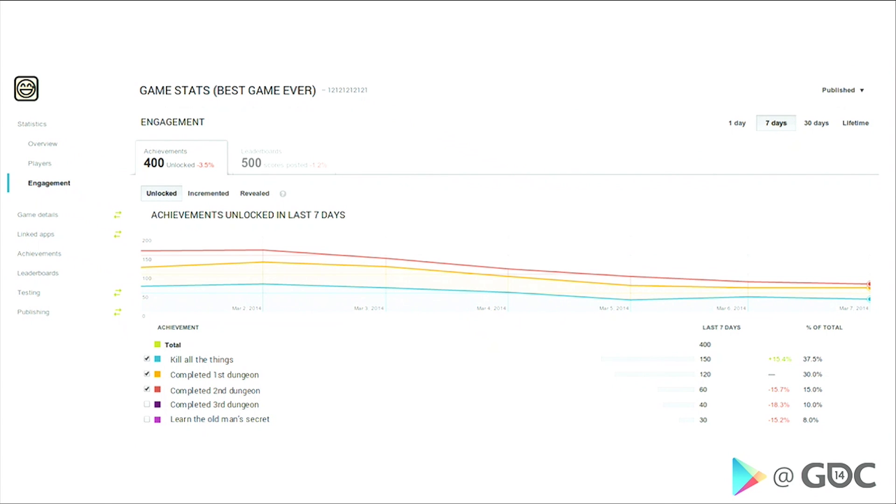The engagement analytics focus on achievements and leaderboards. Thinking about the archetypes: if you added an achievement toward the end of your game, you can see if your Achiever is actually chasing that or finding things impeding them along the way. Or for the Competitor — say you added a new tournament mode — you can use the leaderboard backing that tournament to see the number of scores posted and the velocity of engagement to decide whether your tournament system was successful. We're very excited to launch this for all Play Games adopters — it's available in the Google Play Developer Console this week.